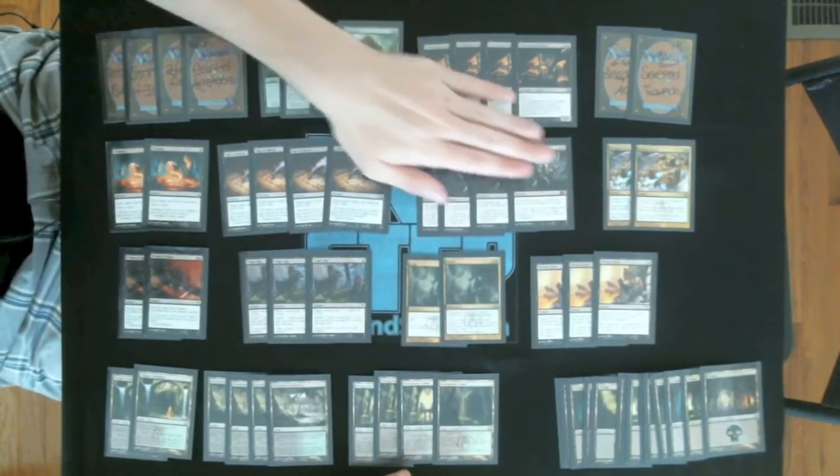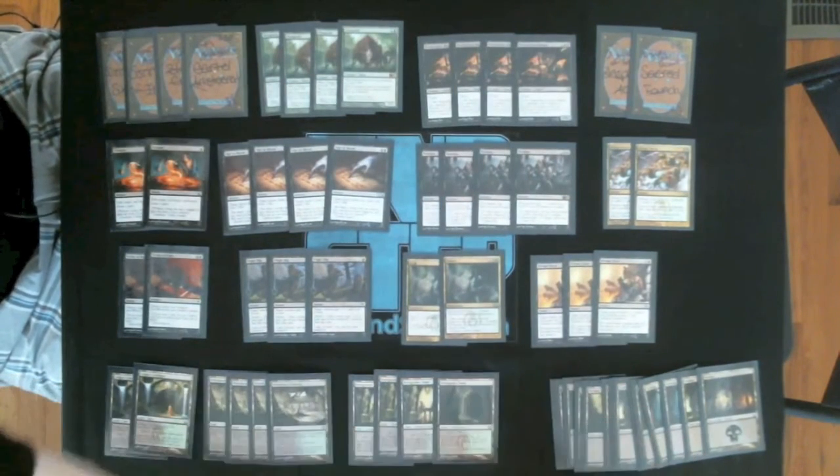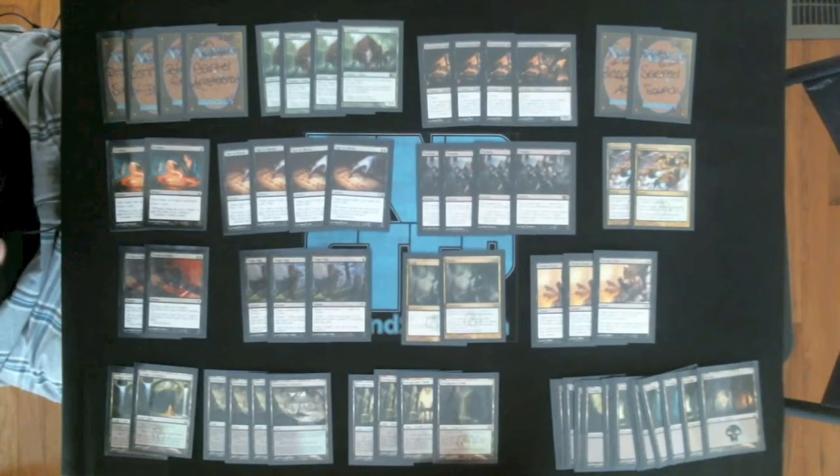Here's where it starts to get a little heavy. We've got four main deck Mutilates. This works in this deck because we have a gigantic brick of Swamps. I think it's totally fine — it's a board sweeper in a mid-range deck, so it's a little weird, and this deck kind of plays like a control deck sometimes. But we should be able to make good use of it, especially in our matchup today. It's going to hit a lot of really strong targets.